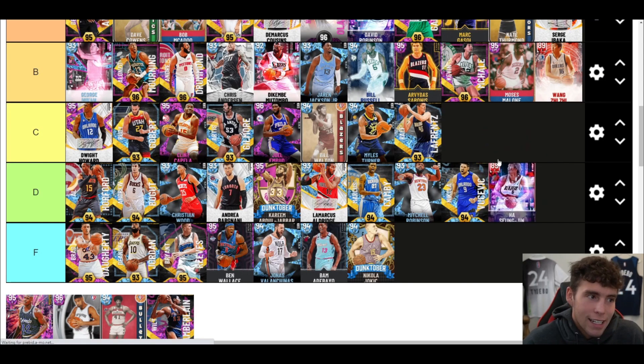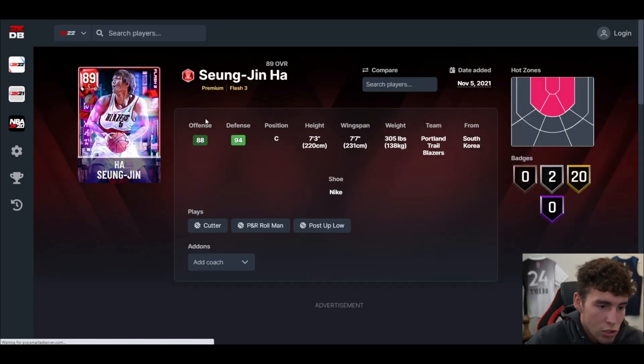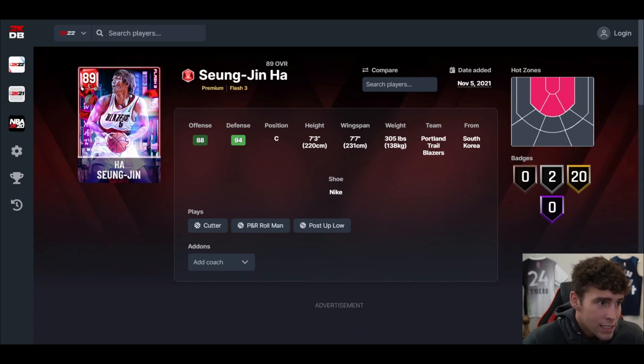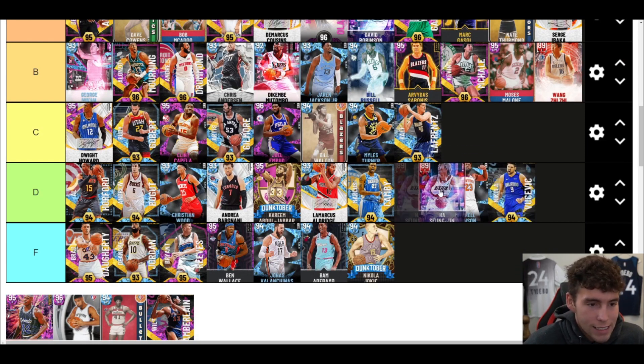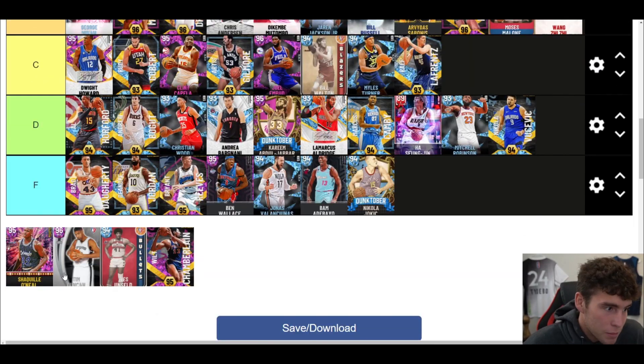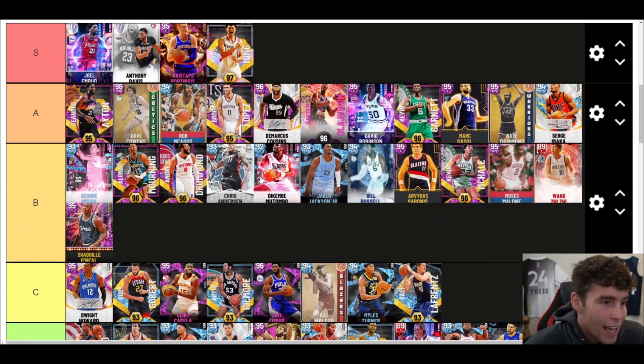Ha Seung-Jin — the problem is he is literally slower than a snail. He's so slow, can't really shoot, but he is a giant at 7'3. I'll put him at D tier — he doesn't belong in elite C tier. Wang — when we get the new Wang, expect him to be S tier.